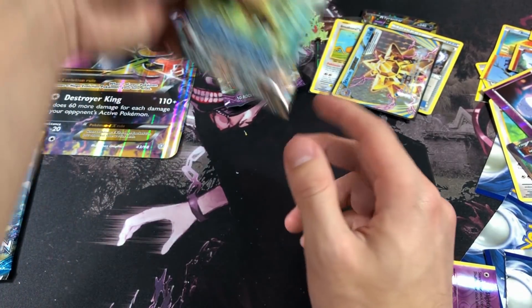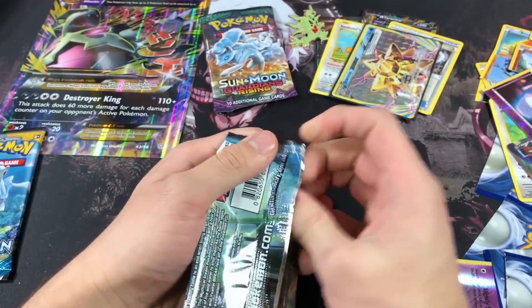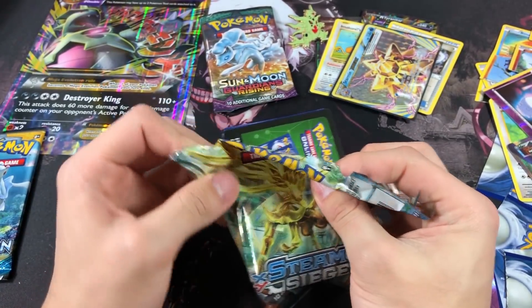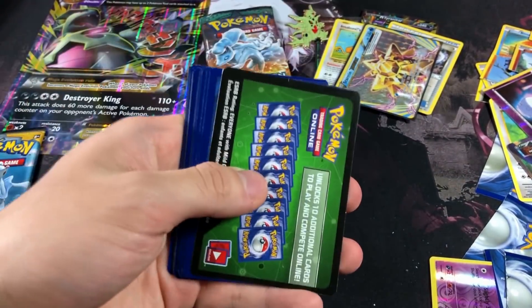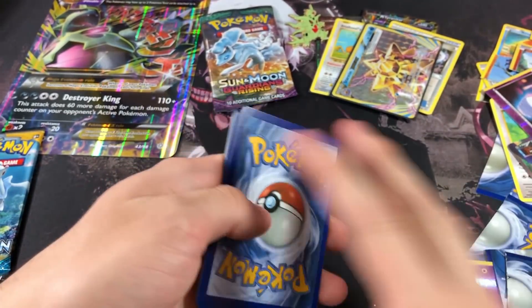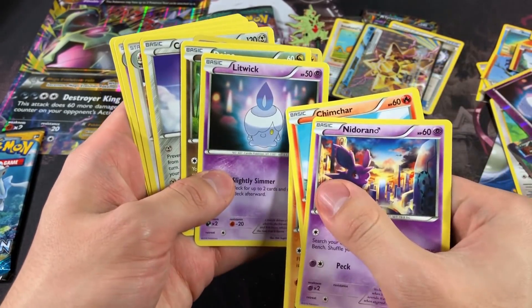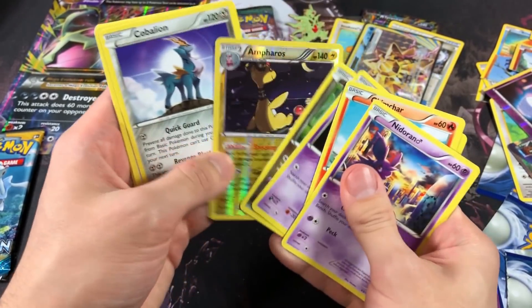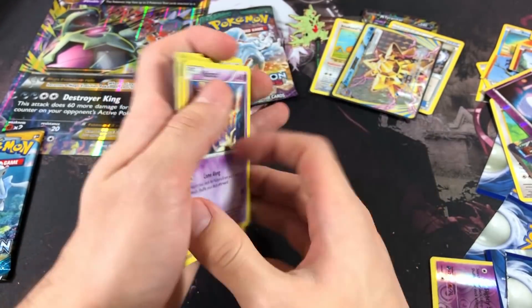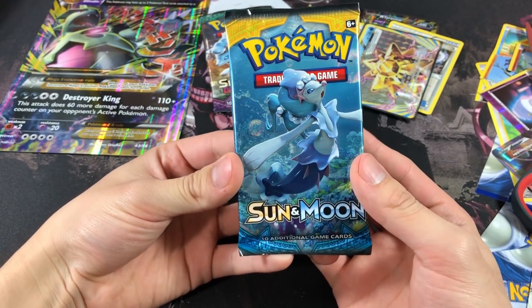We have to save that Guardian's Rising pack for last because there has to be a Tapu Lele in there — if there isn't, I'm going to be pissed. Of course, the Steam Siege pack we chose to save had nothing, and the one we ripped had the goods. This video is hella lit — okay, I'm stopping with the Litwick puns for real.